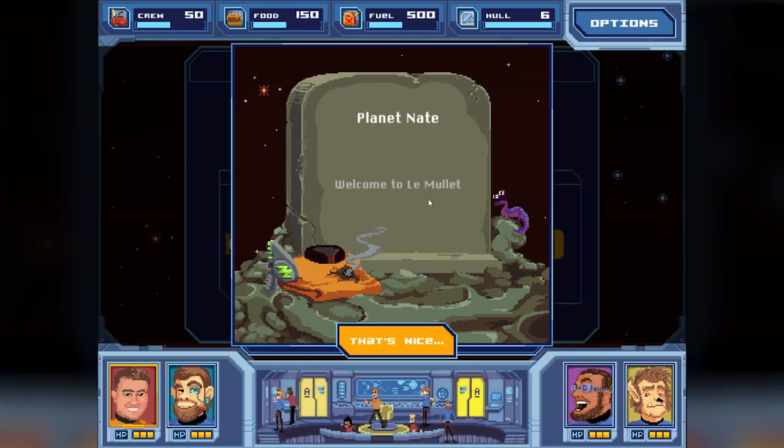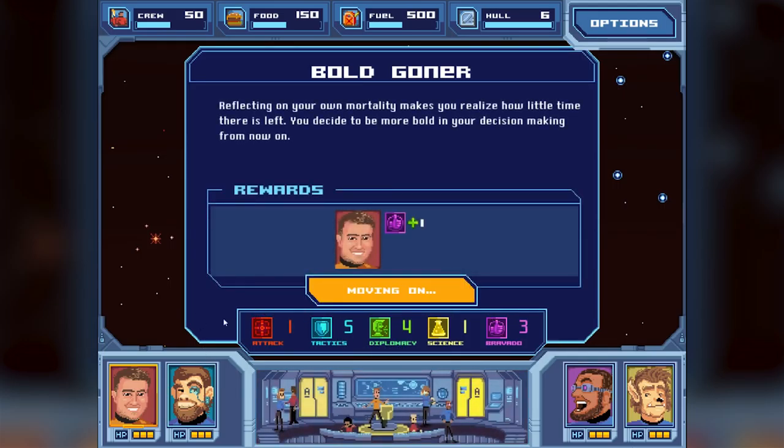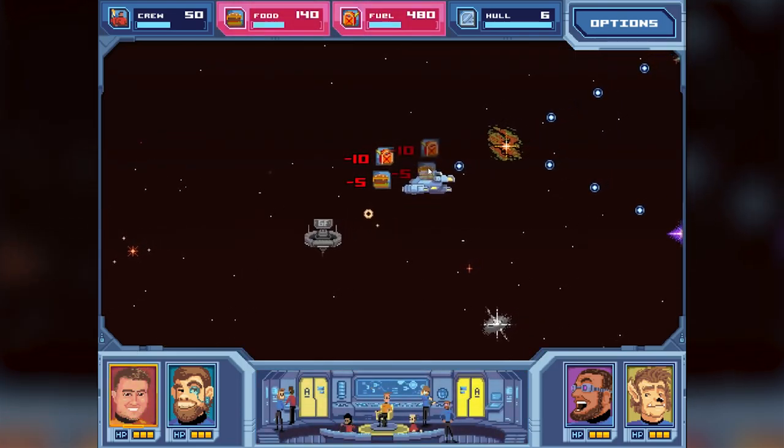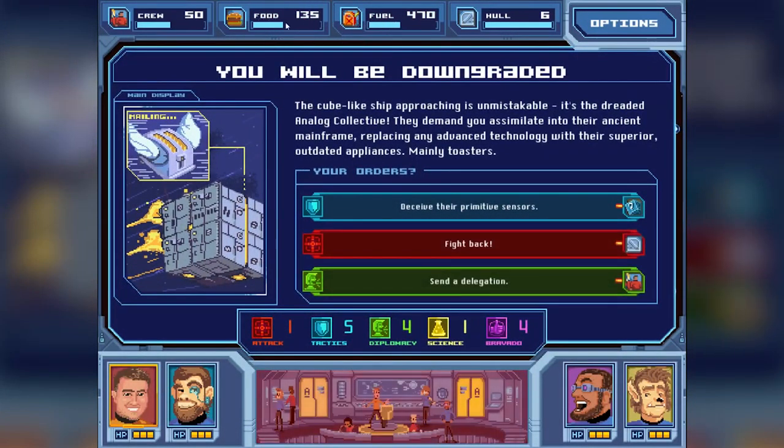Welcome to Le Mollet. "Reflecting on your own mortality makes you realize how little time there is left. You just have to be more bold in your decision making from now on." Plus one bravado - my captain got one bravado, that's actually really nice. Each field we go costs us ten fuel and five food, so we want to make sure we don't lose that. Otherwise we're going to lose crew if we don't have enough food, or be very slow when we don't have fuel.